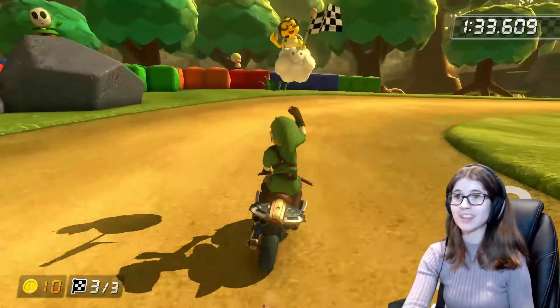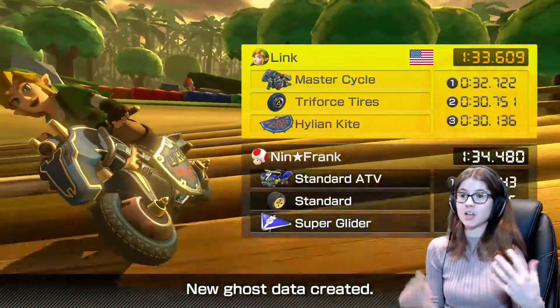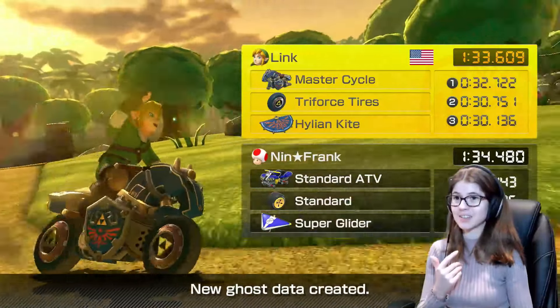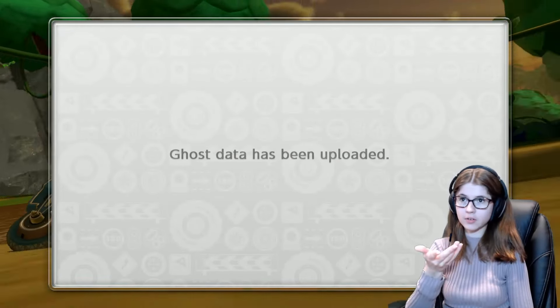Time of 1:33! That staff ghost is hard — I don't even know what extra I could do to make that better. Alright, the Standard ATV, the standard tires, and the Super Glider. My goodness. Okay, we're moving on to the third track.